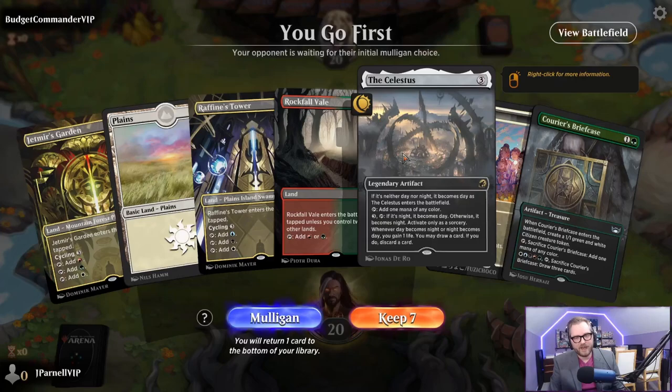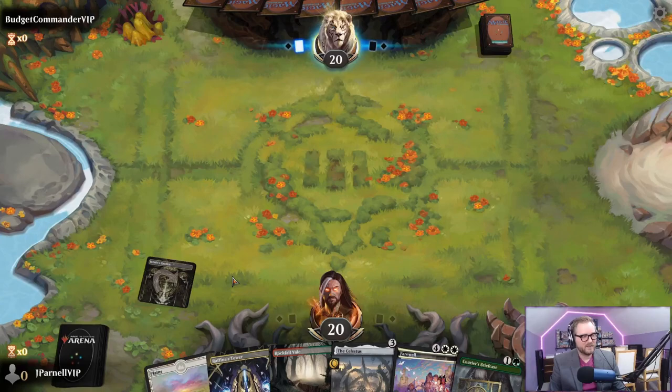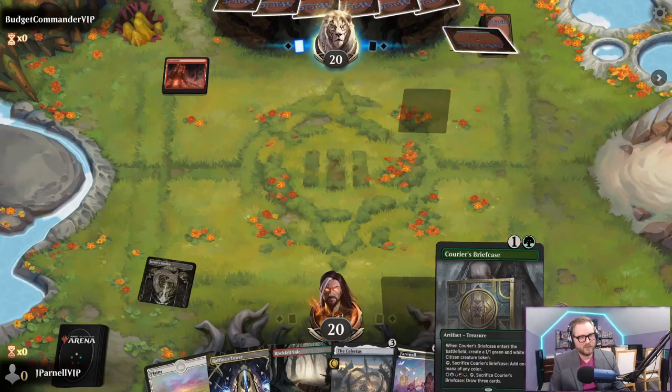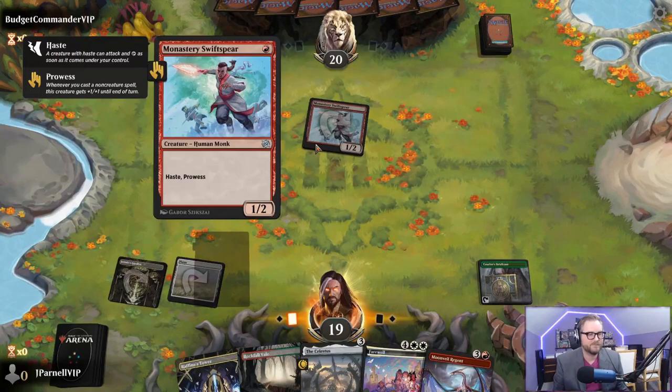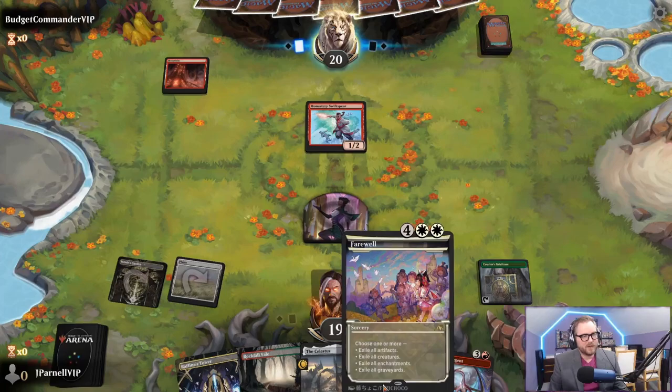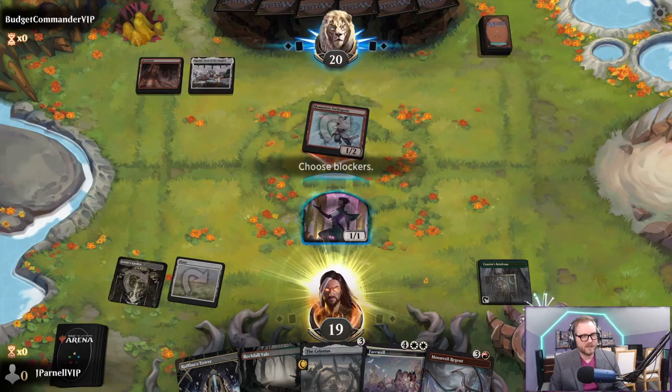Speaking of the Celestus - we have it in our hand so we keep. Boros still struggles to this day. Great five-color hand here - Jetmir's Garden. We're going to play Courier's Briefcase on two. Got a little aggression here - probably a lot of aggression. Probably going to try to live until we can Farewell and then proceed from there. We'll take one - no blocks.